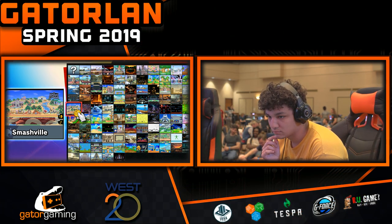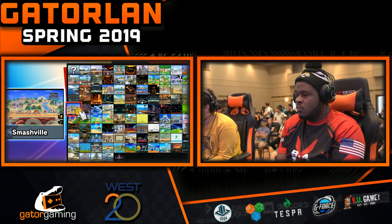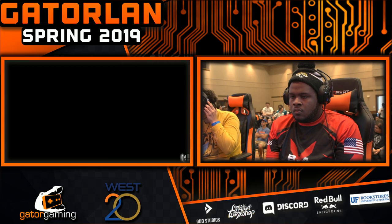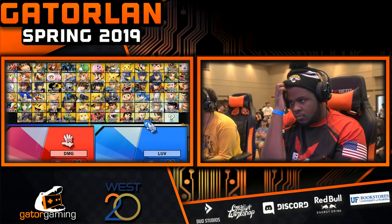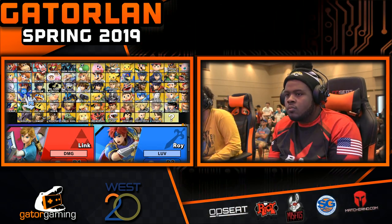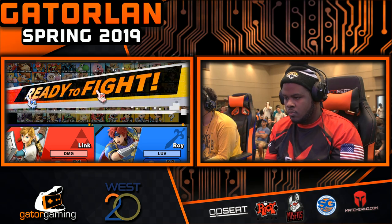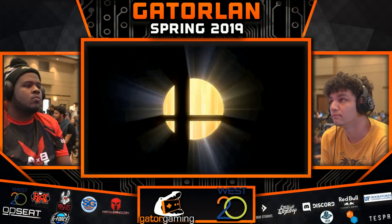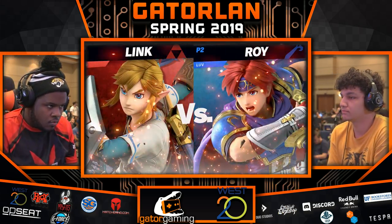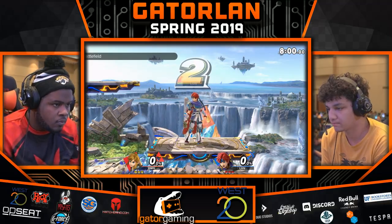Goblin with a strong start in that match, but not so great a finish. I think Ross definitely did a good job slowing him down, boxing him out and saying, no, you're going to play my game. I'm going to keep you on ledge as long as I want. Sometimes you'd see Ross put him on ledge and then still run to the other side of the stage — just racking up so much percent off of the edge guard situations.